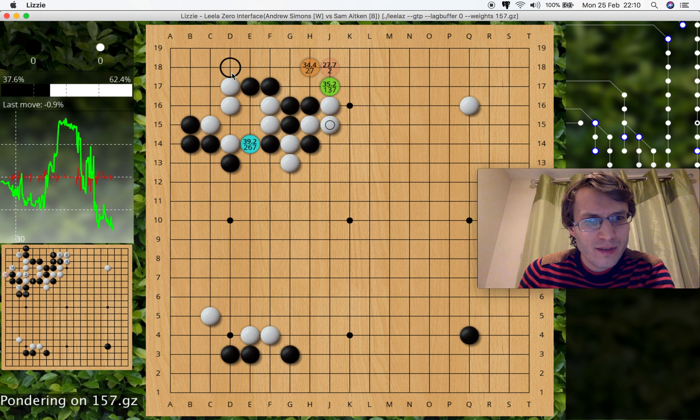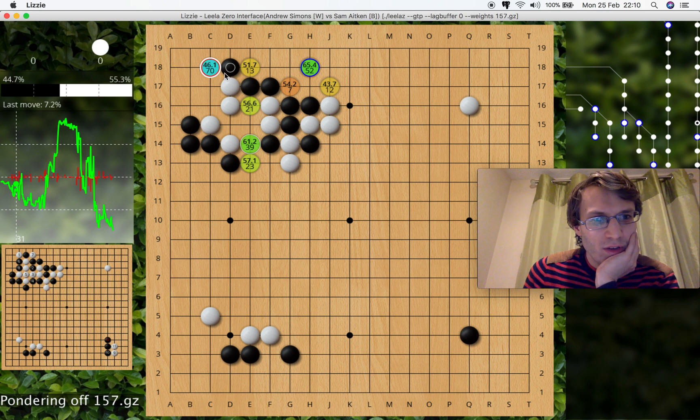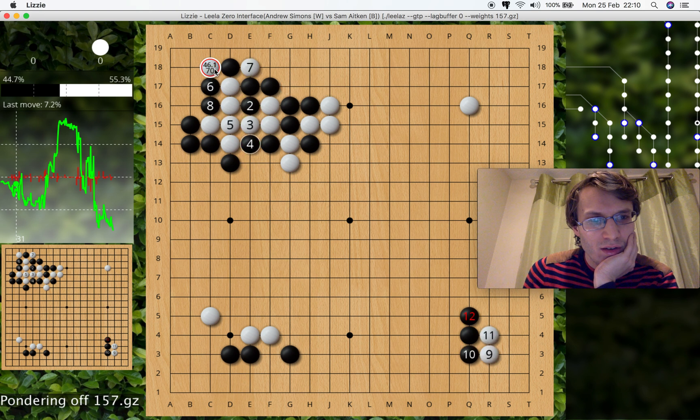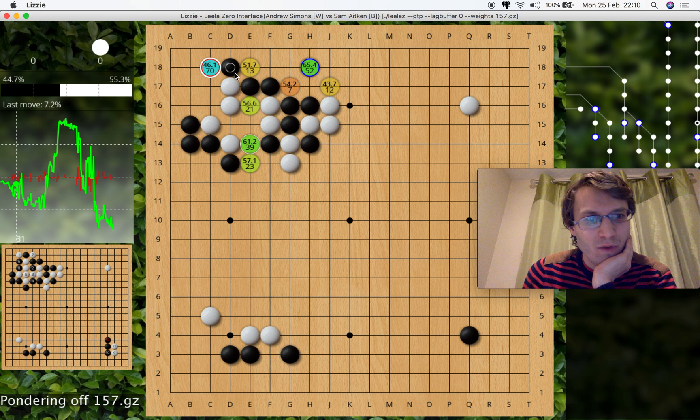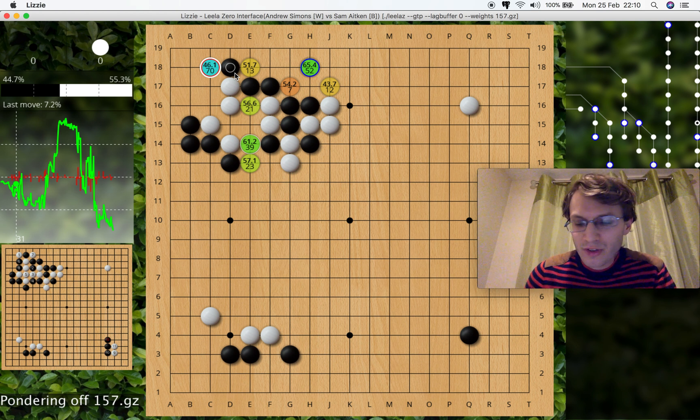What if black did play the move I was scared of? You can see — initially the block here was 70-something percent for white, and it's absolutely nosedived down to 46%. The last move, 7.2, means it thinks this black move is plus 7.2% better than what it was expecting before.